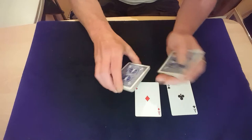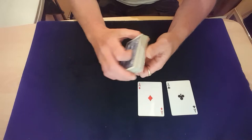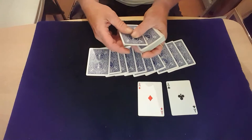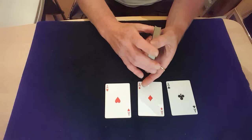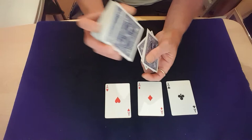You can do false cuts as long as you don't alter the order of the pack. Then say you're going to find the next one by spelling it: A-C-E for ace, O-F for of, H-E-A-R-T, and when you get to the S you know you're on your ace of hearts. These cards go to the bottom of the pack. Now you're left with a different card and your ace of spades, and you need to get your ace of spades to the bottom. The way I do it: shuffle off the top card, slide it onto the bottom as you slide off the second card which is the ace of spades.